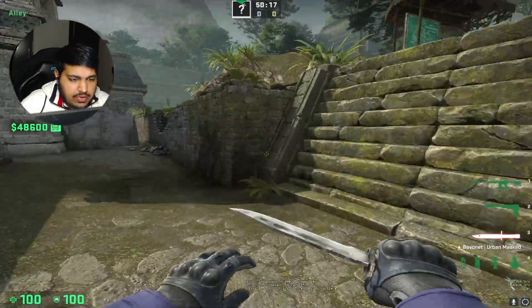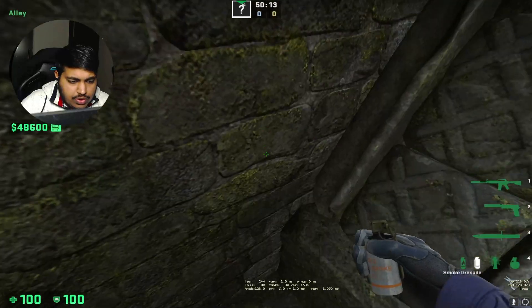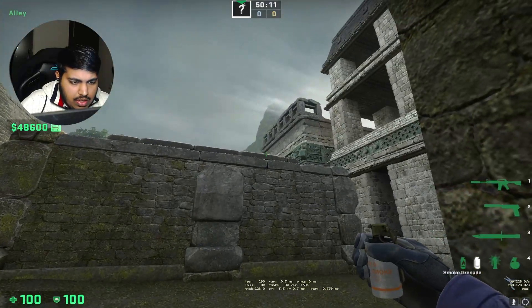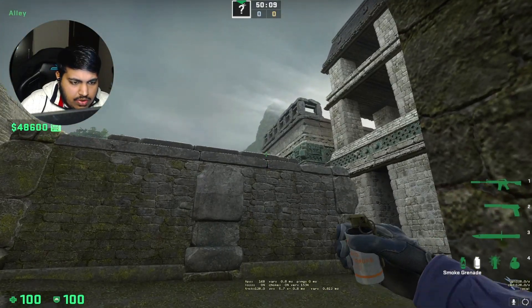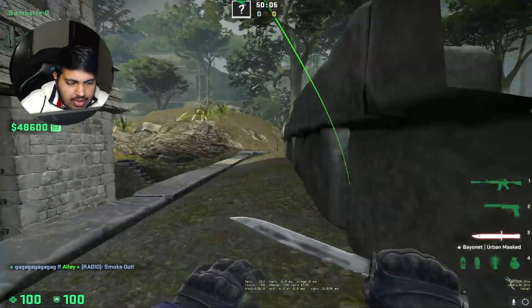Here's a very easy set of utility that you can use for retakes. For the smoke, just go here into this corner, aim right here above this crack on the stone, and simply throw. This covers the hallway — a very easy and consistent smoke.